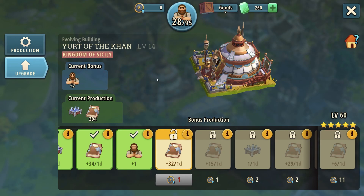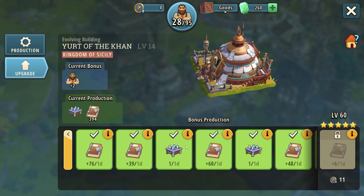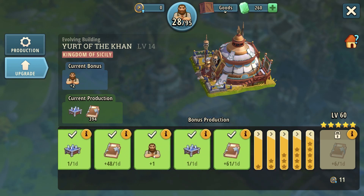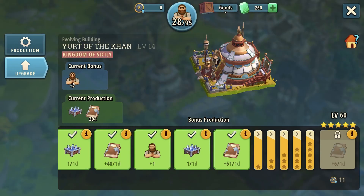The first, introduced in 2022, is Youth of the Khan. Youth of the Khan is actually a good building to have because it gives you workers — you can get the first one at level seven. It also gives you a chance to earn RP points, which is absolutely amazing. I have it at level 14, and I have two workers on this level, which is very good.